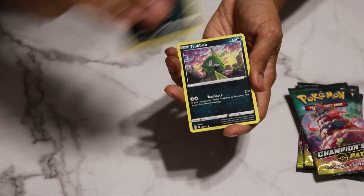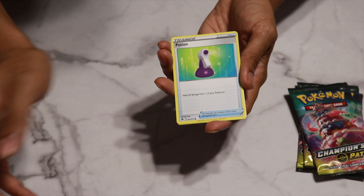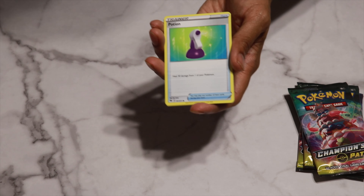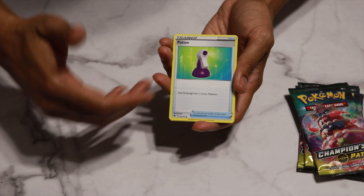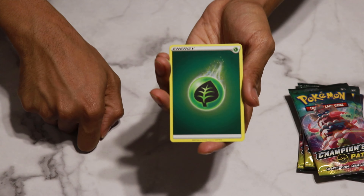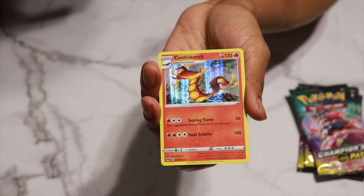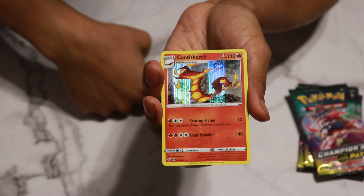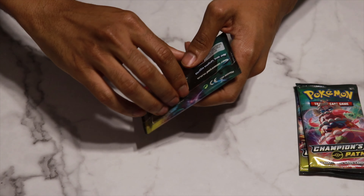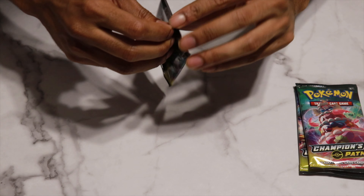There are only 73 cards in this set, so you're going to see a whole lot of duplicates. I've opened eight packs total now and I'll probably be able to complete a whole binder of Champion's Path just that fast. We have a holographic Leaf Energy — very nice — and let's see the rare card... Scented Scorch holographic! So you get a holographic or better in every single Champion's Path pack, which you can't complain about too much. Those holographic energies — reverse holo technically — I really like those.